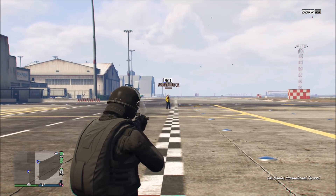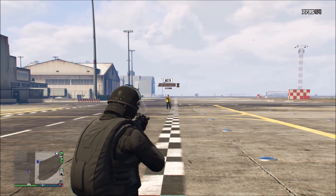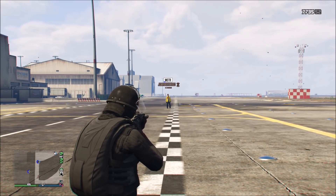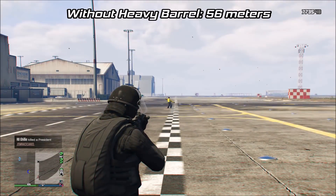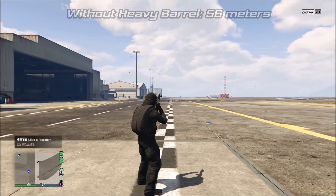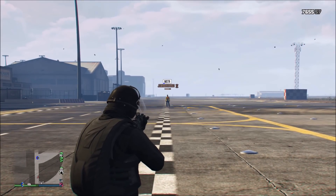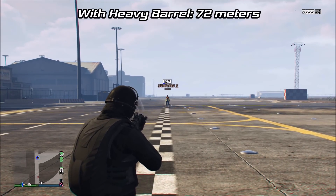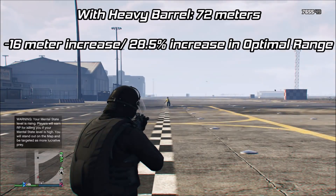The Carbine Rifle Mk2 takes 11 shots to kill at optimal range. Without the heavy barrel, the damage will drop off to a 12-shot kill at approximately 56 meters. When you equip the heavy barrel, the damage drops off to a 12-shot kill at around 72 meters. This is a 16 meter difference, and in percentage form, about a 28.5% increase.